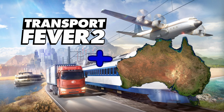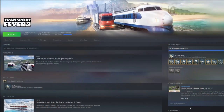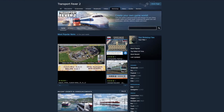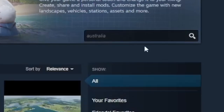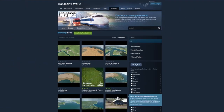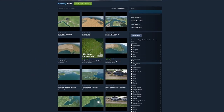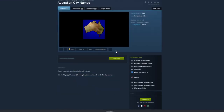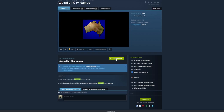To get started, head on over to Steam and then into Transport Fever 2 in your library. Once we're in Transport Fever 2, head down to the Workshop tab — that will load in here — and then we're going to search for 'Australia'. It will bring up a whole bunch of things, and the easiest way to find it is to filter by map. Once you've got that, if we scroll down a little bit it's this one. You can click on there — it's just been released — and then subscribe to that mod.